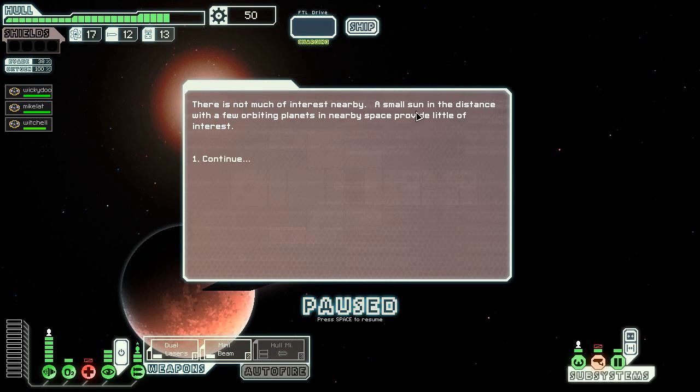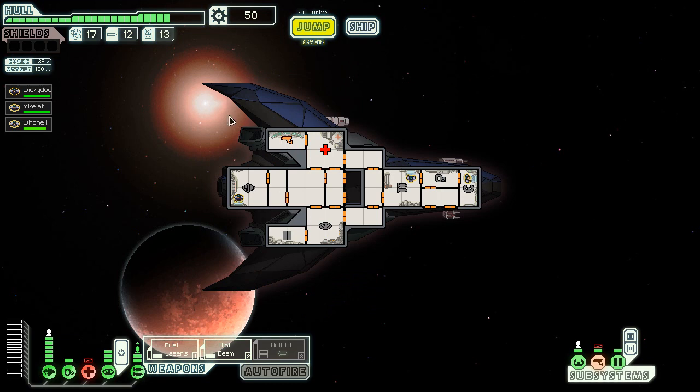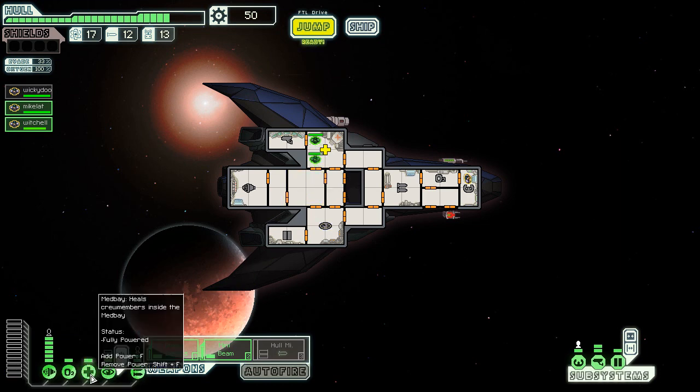A small star system with a few orbiting planets nearby - nothing here. I'll go repair everything. Sensors are somewhat useful - I can see the internals and what their people are doing - but it doesn't really change my strategy much. I'm like, 'oh, I won't target that then' but not really. I don't see the point.